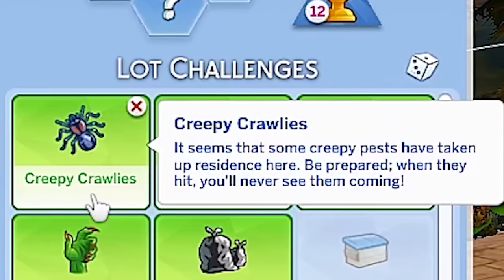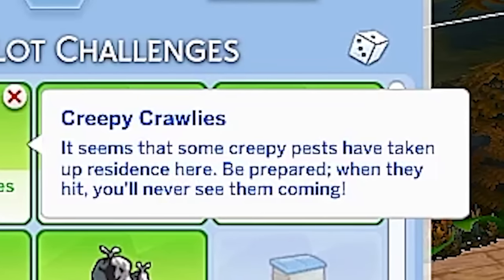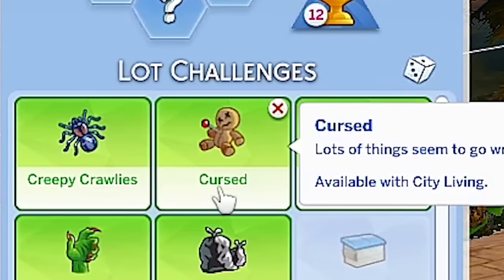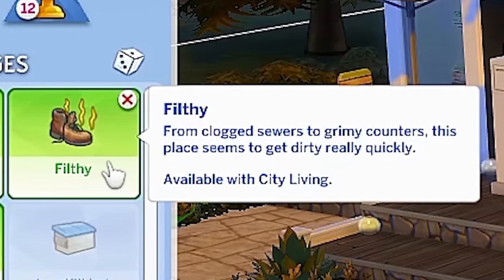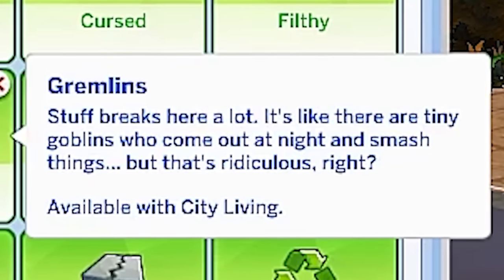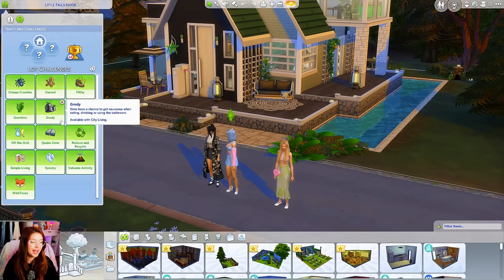Starting here we have the creepy crawlies challenge. It says some creepy pests have taken up residence here — be prepared, when they hit, you'll never see them coming. I'm already scared. Then we have the cursed challenge: lots of things seem to go wrong here. We've got the filthy challenge — from clogged sewers to grimy counters, this place seems to get dirty really quickly. We've got gremlins: stuff breaks here a lot, it's like there are tiny goblins who come out at night and smash things.